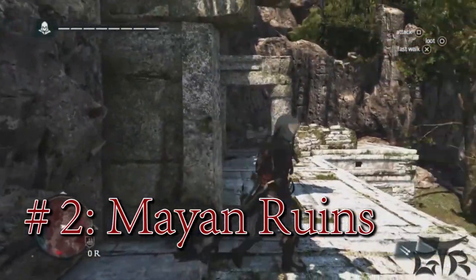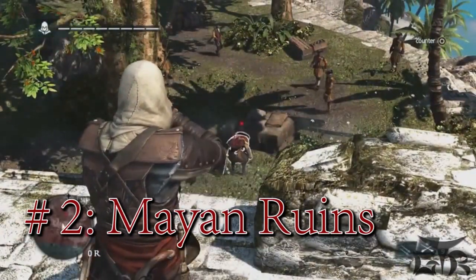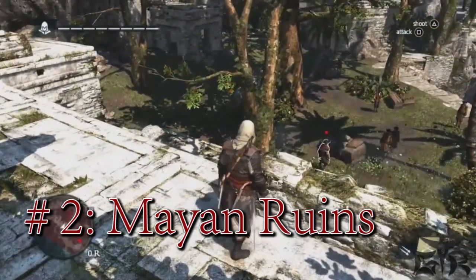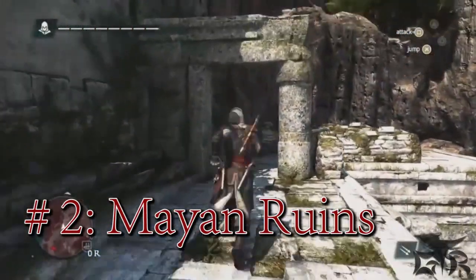It's important for us to give players new tools specifically for stealth. In this case we have the blowpipe — using berserk darts you make your enemies go crazy, meaning they'll attack anything and everything in sight including their own friends, animals, or Edward if he was in the way. So you do have to be careful with how you use it.